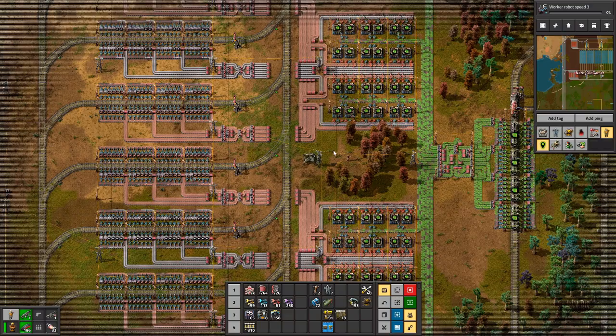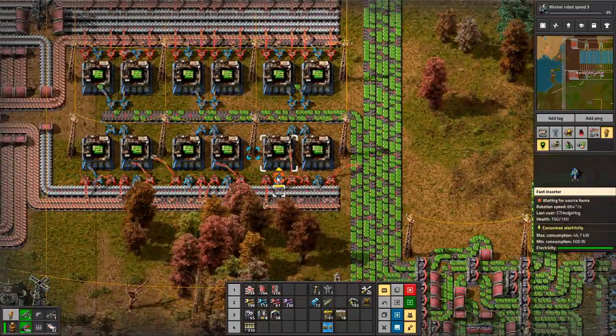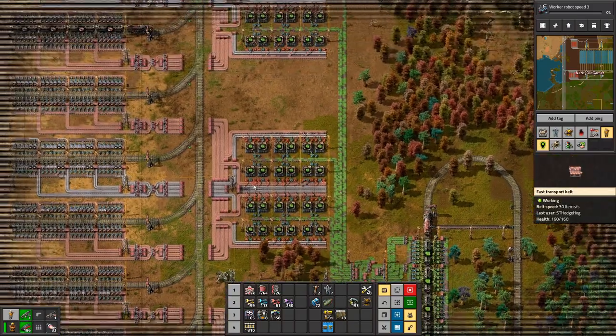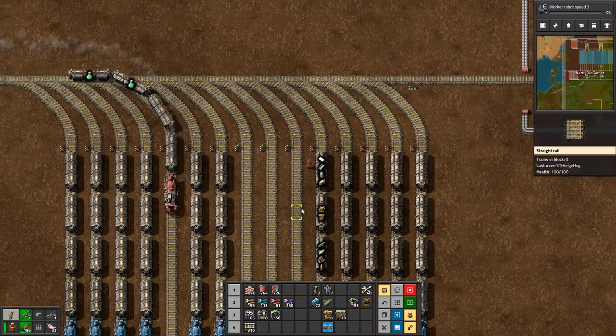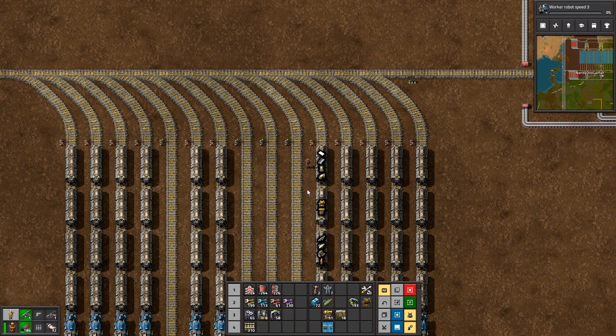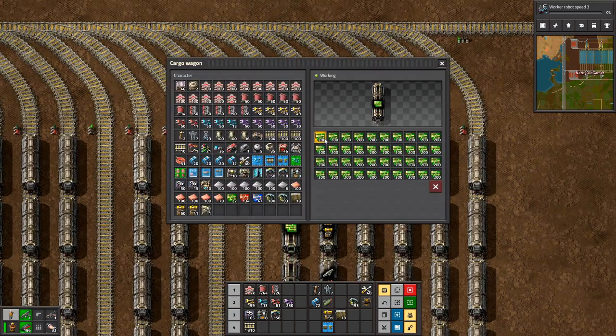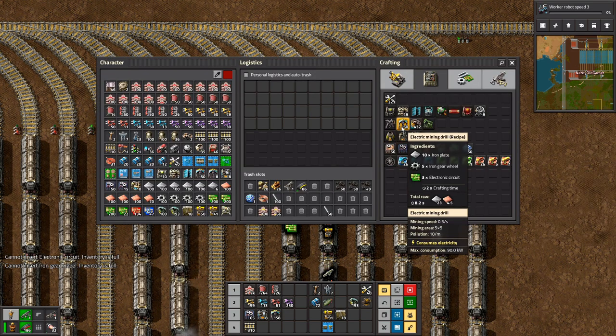We are getting quite a few green circuits now, though. It's not full belts, but that's because they're set up to be with blue belts, right? So we could upgrade. I think it was designed that way. Yeah, so they should be full, but they're not because we're missing something, which I guess is copper cable. We have some green circuits — I can make some of these now.